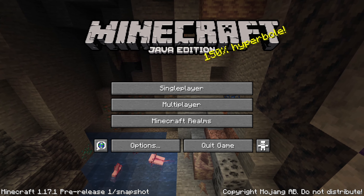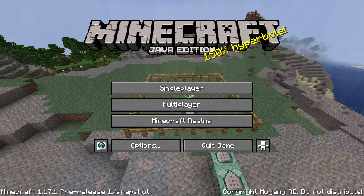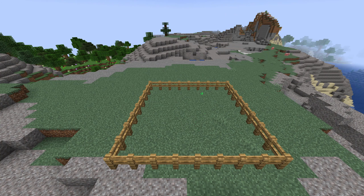Ladies and gentlemen, a first pre-release for Minecraft Java Edition 1.17.1 is out! I've already made a main update video for this and if you've missed it, that's available in an i-card on the video right now and in the video description. This video is going to be focused on the technical changes in this version, such as fixes for commands, data, and custom worlds.